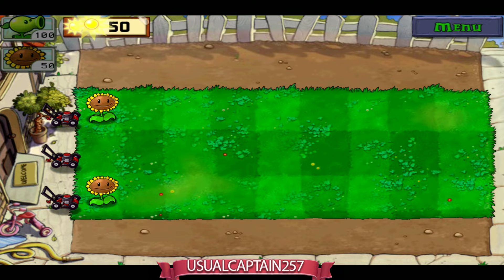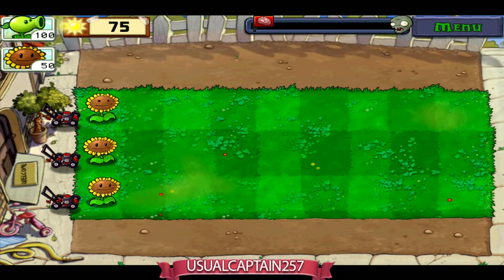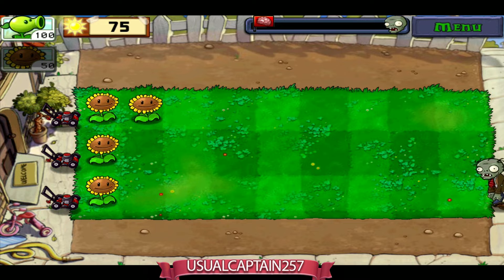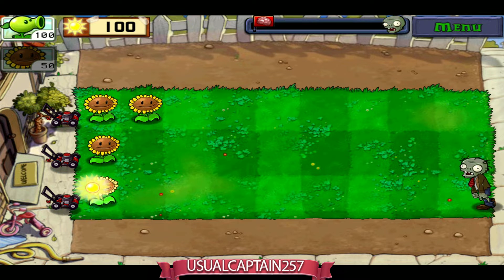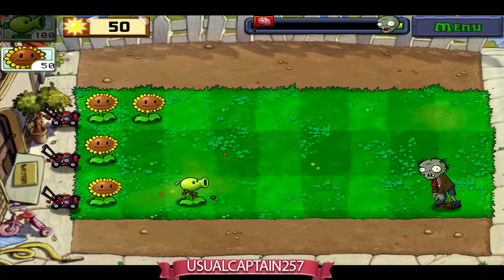I think I'll make one row of sunflowers and then a row of pea shooters. According to the zombies series, wherever they are coming from we have to apply the pea shooter from there. The suns are still not giving me enough, so I'm thinking we'll make two layers of sunflowers and then one or two layers of pea shooters.